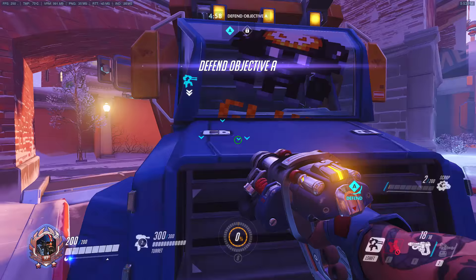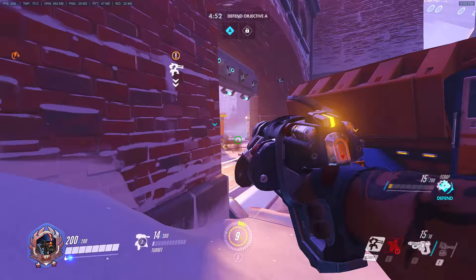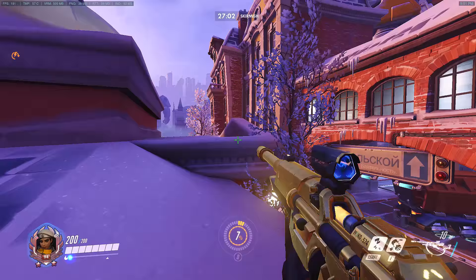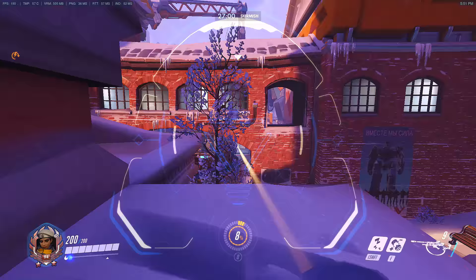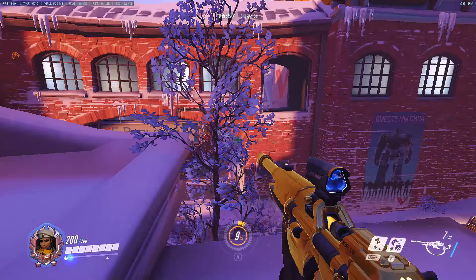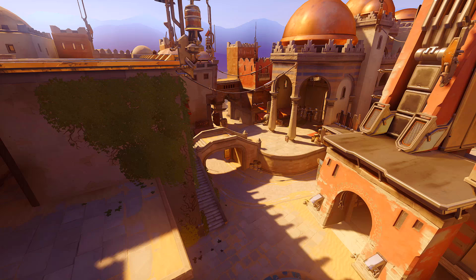Remember that enemies who destroy your turret do not gain ulti charge anymore ever since the Sombra patch, giving yourself an advantage in having Molten Core available earlier. Now this is not to say the spot is limited to Torbjorn — heroes with a regular model size such as Soldier 76, McCree, and Ana can all make this jump. However, it's difficult to justify putting those heroes up here since you're in a very vulnerable position with no reliable escapes. Big character models like Roadhog and Reinhardt cannot make this jump.